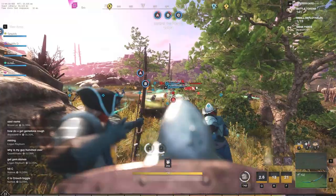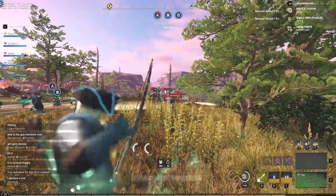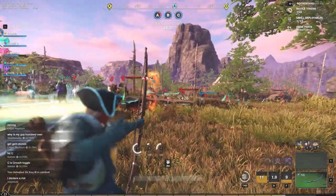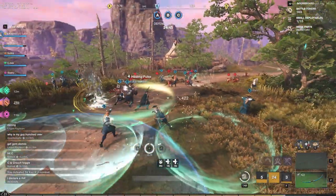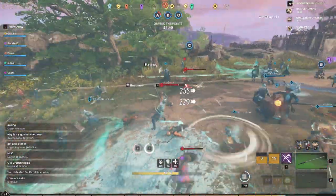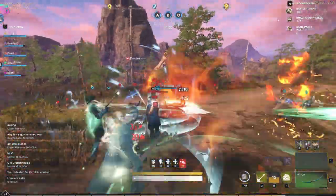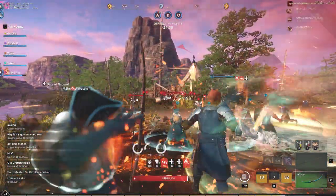Tip number seven, which relates to tip six: respeccing your attribute points is free up until level 20. You can respec as many times as you like with no penalty. After level 20, each subsequent respec costs 12 gold more than the last, so it doesn't get too crazy until higher levels. Level 20 is your last free chance, so make sure your attributes are where you want them.